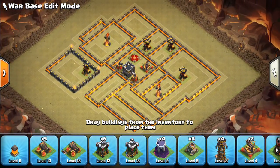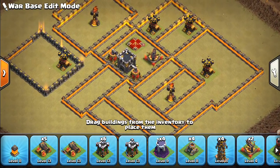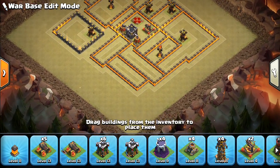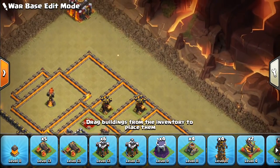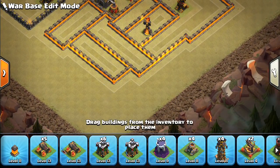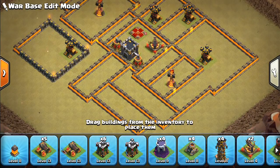Now that all the walls are down, it starts to take the shape of a base. The important things for those getting new to base building: the infernos are very separate. You can't draw a line — like a Wall Wrecker push — that cuts straight through your base towards the town hall. They can't really get both infernos that easily; they're very offset from the core, which is what you want. We also have some dead space that will make miners and dragons harder to use.